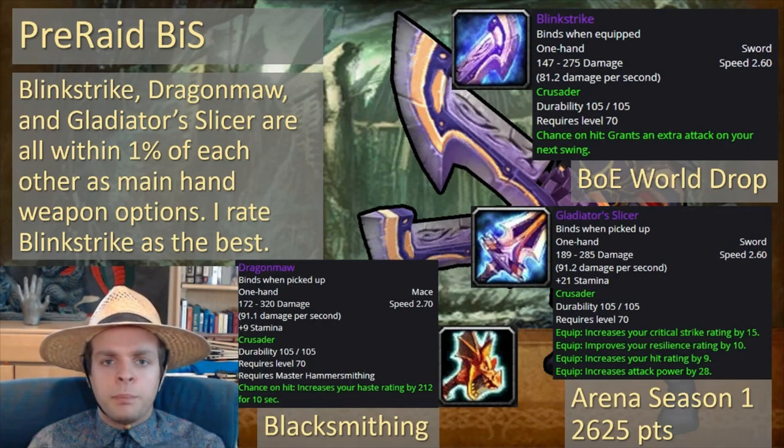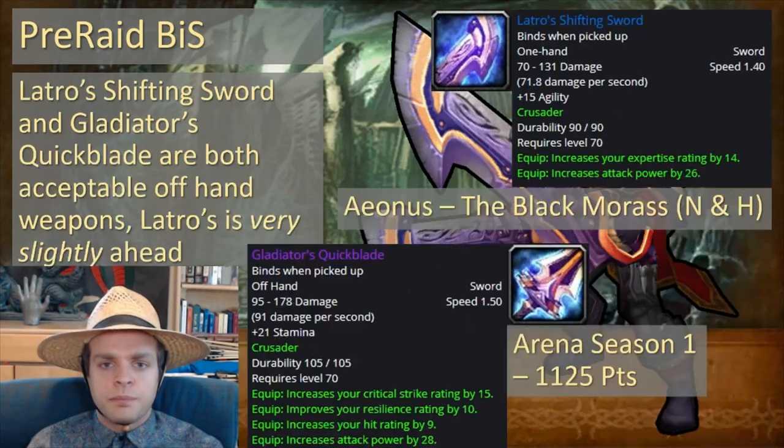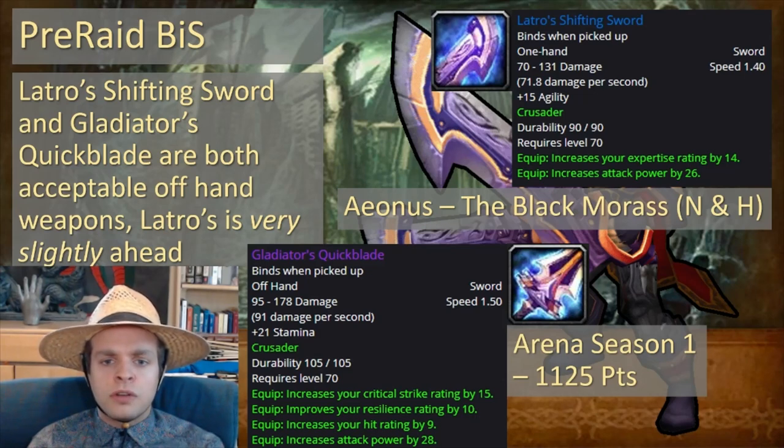Among these weapons, I put Blink Strike as the best. For your offhand weapons, you've got two options: Latro's Shifting Sword or Gladiator's Quickblade. Latro's Shifting Sword comes from Aonis in the Black Morass, both normal and heroic mode, and I put it slightly ahead of Gladiator's Quickblade.